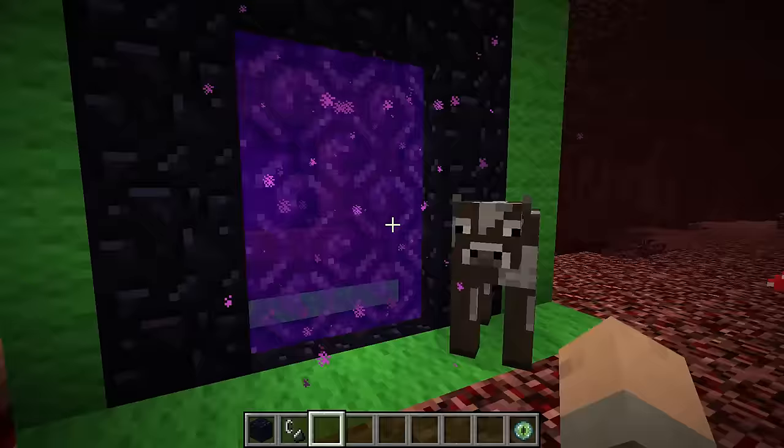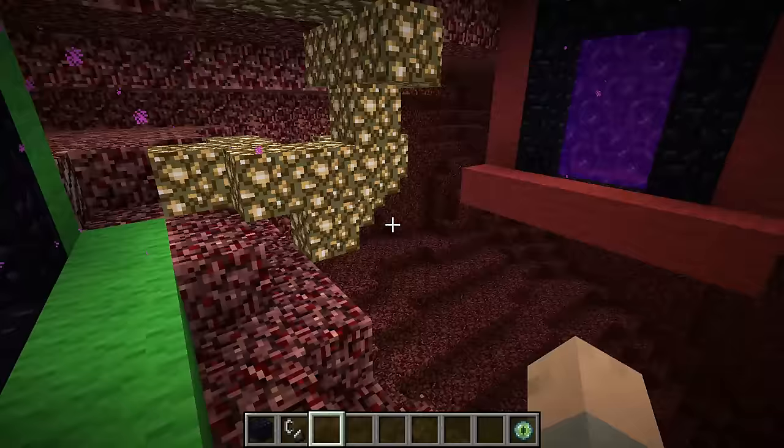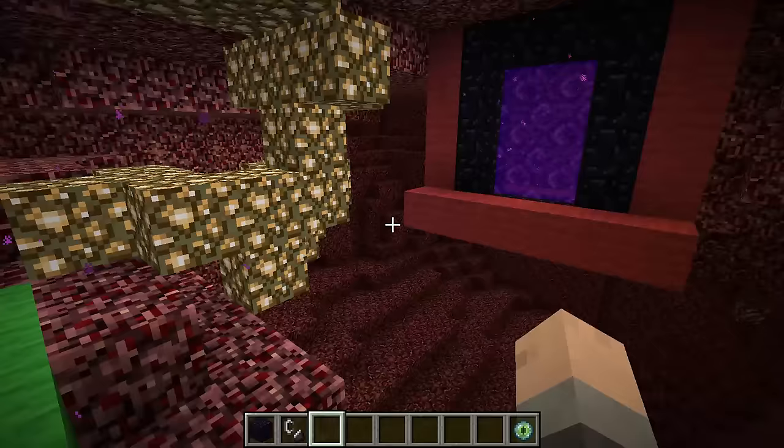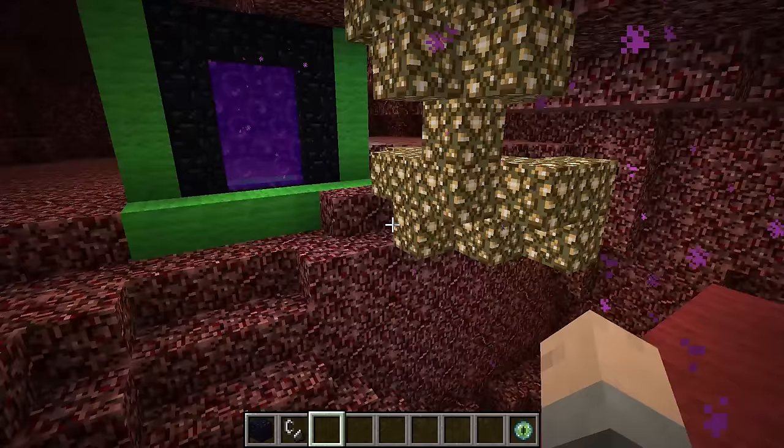So here, while we're in the Nether, every one block that we move inside of the Nether is actually eight blocks on the surface. Do you remember that red portal and the green portal and how far away they were? Well, this is the same distance — one-eighth of the distance.